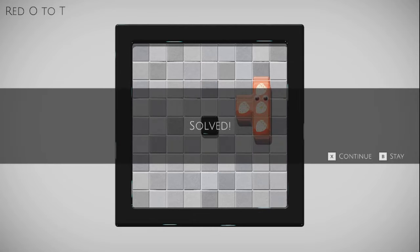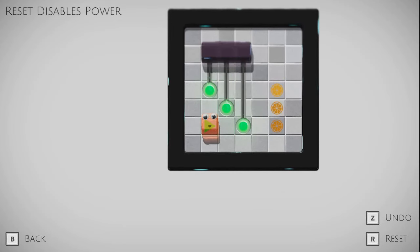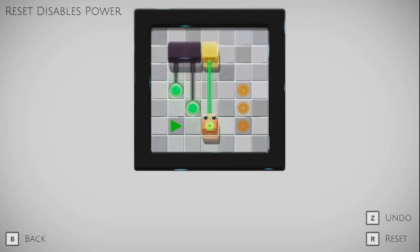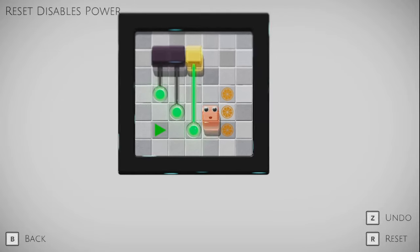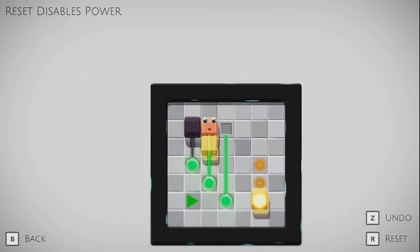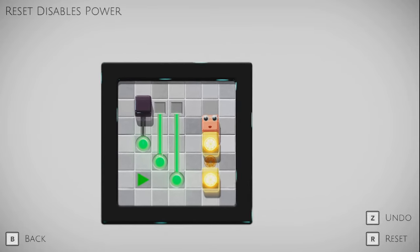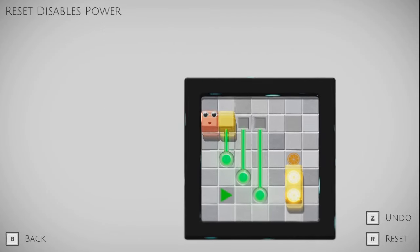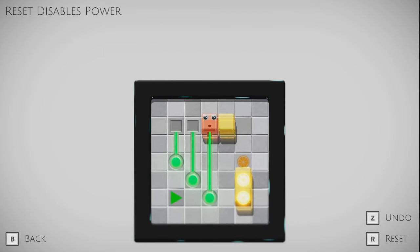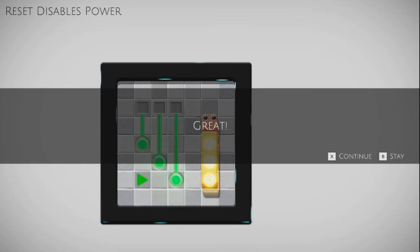Right, so this one's just like this. It has not undone itself here, so I guess I need to press R to reset. Probably doesn't matter what order I do them in. I've already solved the puzzle, so I don't have to solve it a second time. So there's an implicit mechanic here that was at play on some of the world map puzzles. Reset disables power — the name of the puzzle. I reset the puzzle, it disabled the power, and that turned them back into individual blocks that were not stuck together, allowing me to solve this.